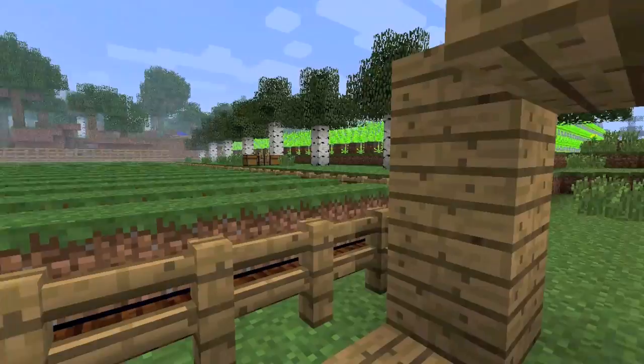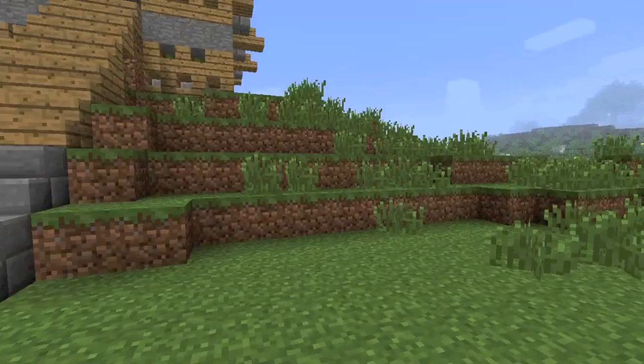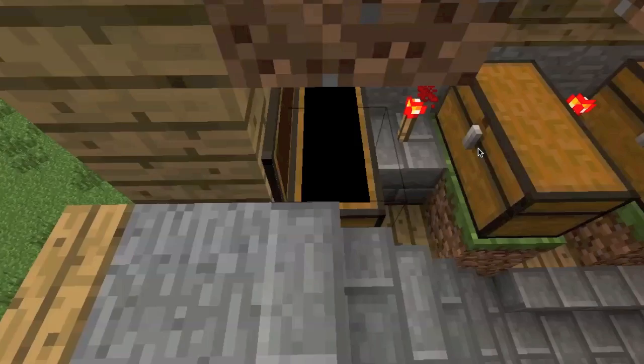As for the hemp, you just chop off the top two layers row by row, and it's the same technology as the wheat. I have this nice two-story storehouse to put everything in. I already have a lot of hemp — I barely ever harvested because I designed it to yield me an entire two chests at once.